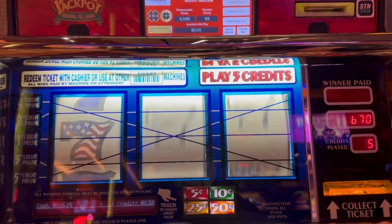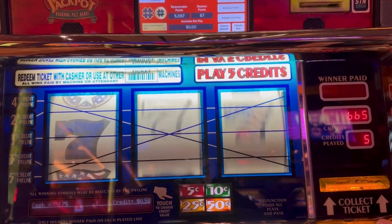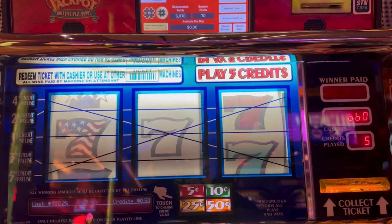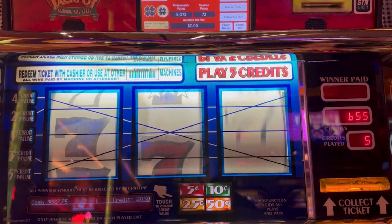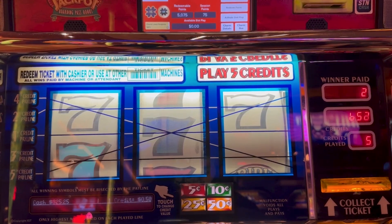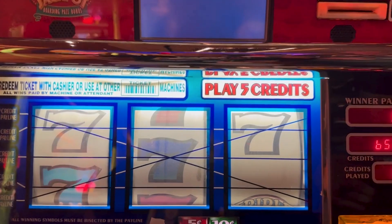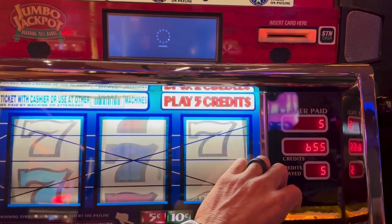So we still have a chance to get to even. It's a Triple Stars — colored. Not seeing a lot of the colored ones. Broke even on the last hit. We're down a little bit, not terribly, but down about $23. We got the ticket.